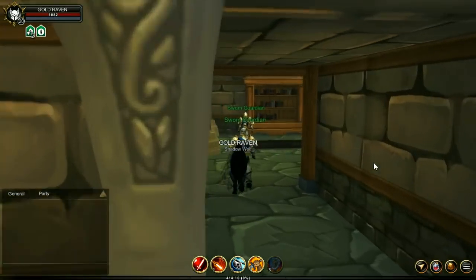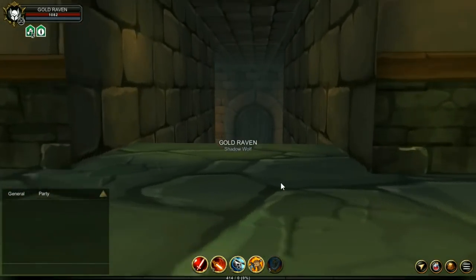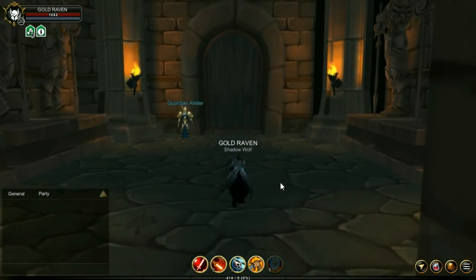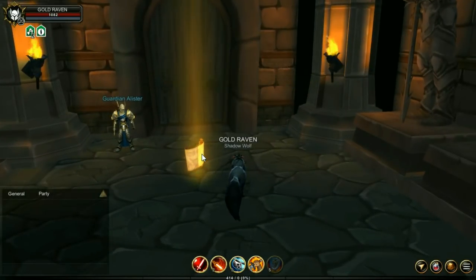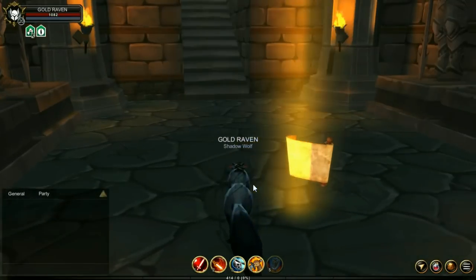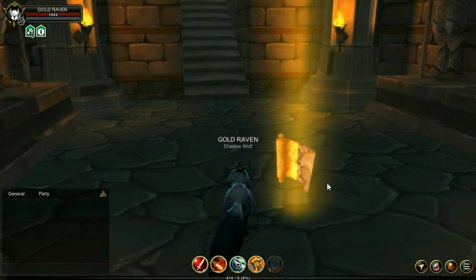Once there, head to the right. Click on the bookshelf and head down the stairs — and bam, you now have the Master of the Tower title. If you aren't a guardian, don't worry. There are a lot of titles out there you can get without paying a penny.